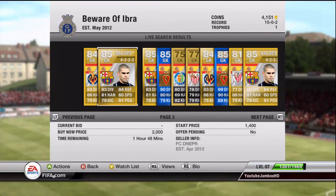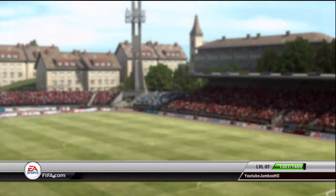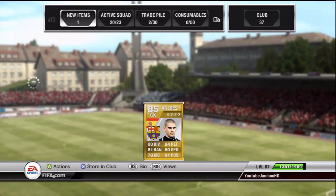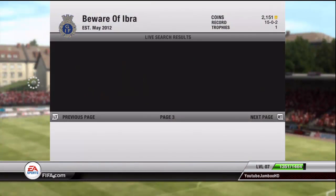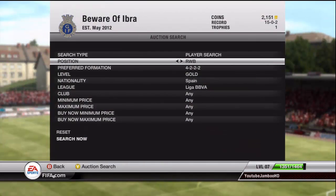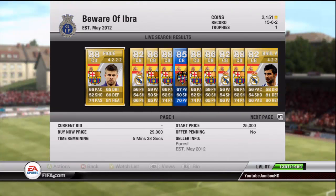And we're actually going to buy Valdez. We're starting to really upgrade our team now. As you can see, at this point we had 4,100 coins. So we're going to add Valdez in — an 85-rated keeper in our formation, and he was one of the cheapest on the market, so I was pretty happy about that.